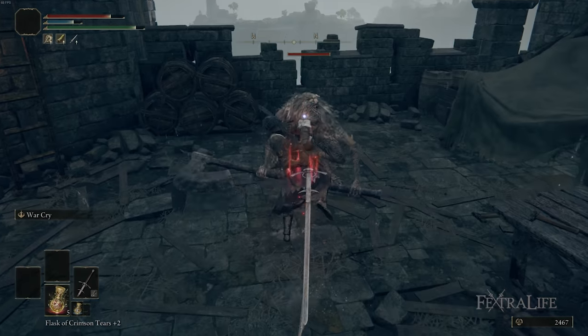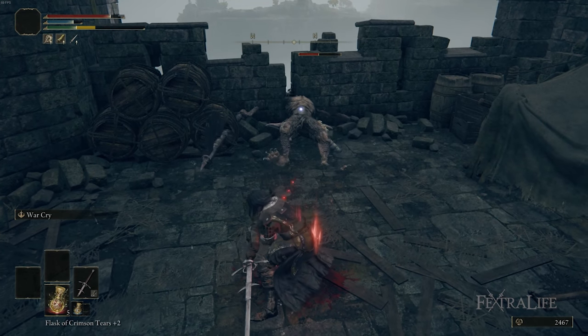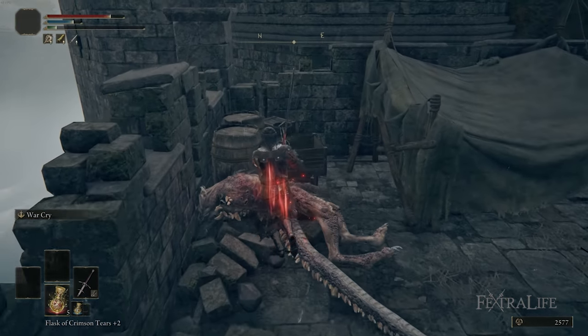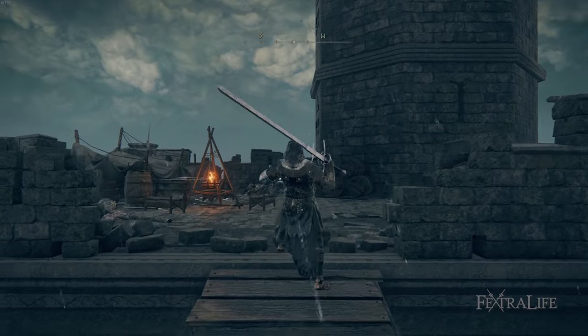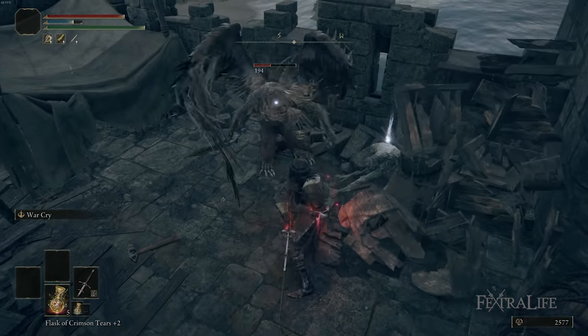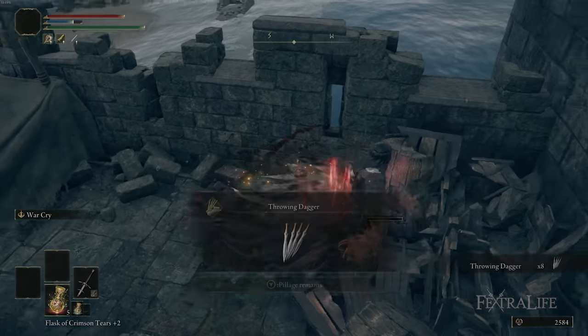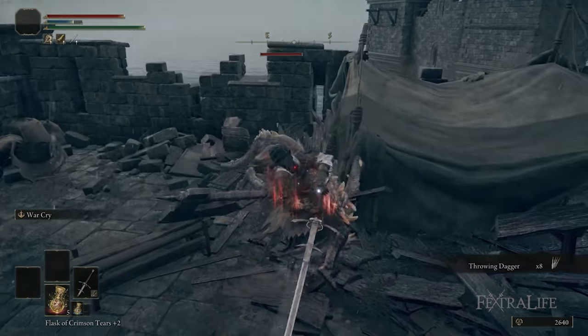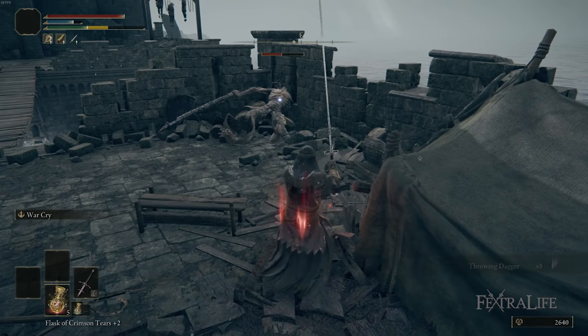Unlike the Berserker build that focuses a lot on jump attacks, this build doesn't have as much focus on that — it focuses more on the charge aspect. But that doesn't mean you can't jump attack or roll attack. These are still really strong options, and just generally the R1 and R2 — the Zweihander has a really good moveset and you should get used to it because it's very, very strong. It has a lot of horizontal AoE so you can cleave through a lot of enemies at once.